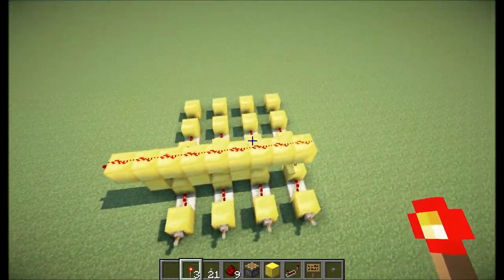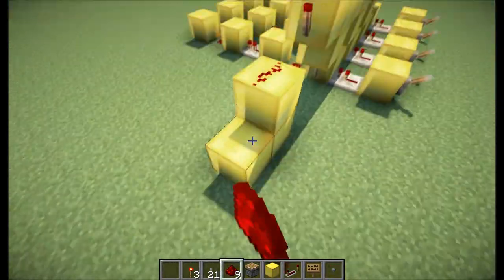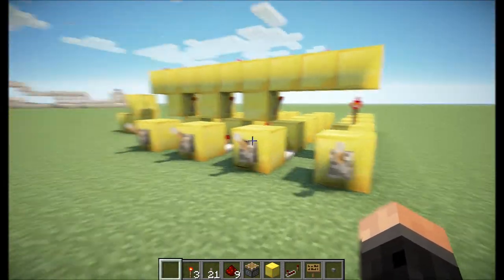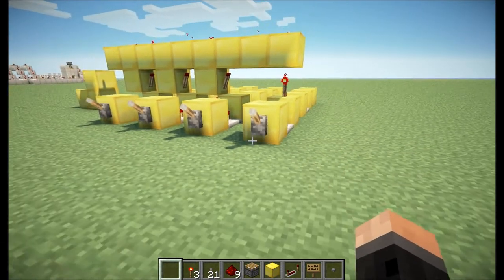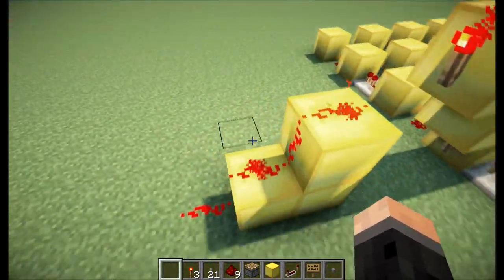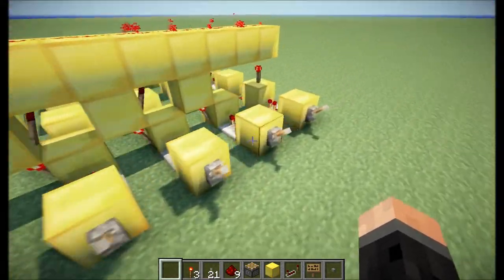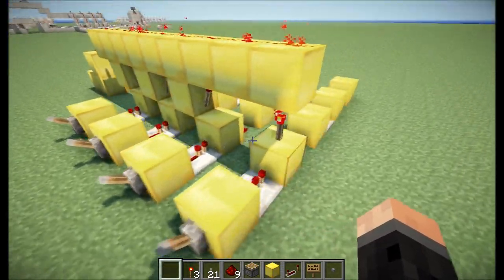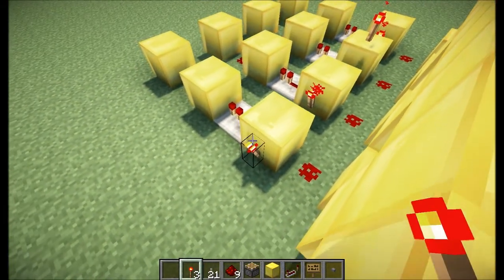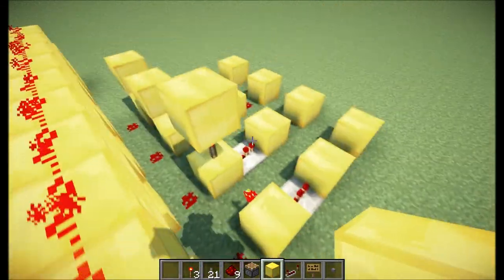This is merely to convey the signal. Then you want to put a block here to receive the signal. So now this is output one from the registry. If we were to activate one as a binary number, which would be this, we would flick this lever, which in turn would cause output one to be on, as you can see here. So if you turn it off, this output is off. Then for two, obviously two would be just this row here, so you would have a torch on top and a torch on the side, like so. Then you just repeat the process from before.